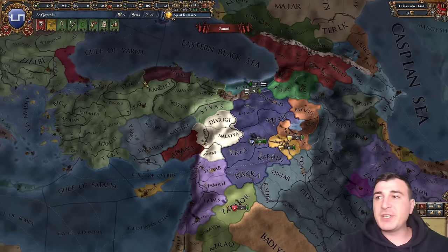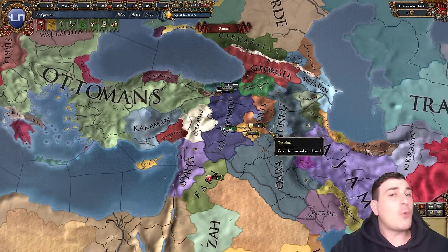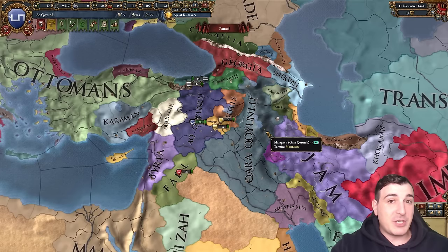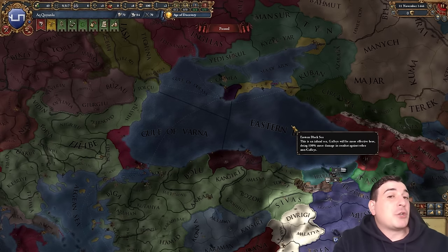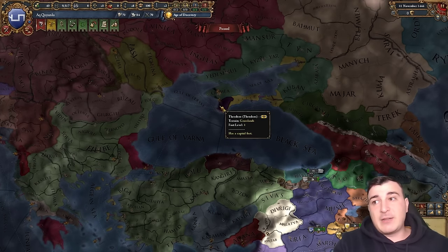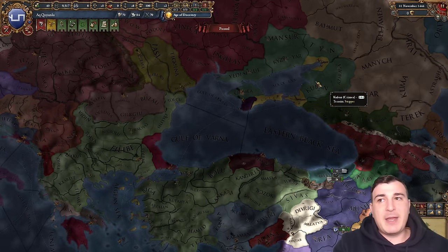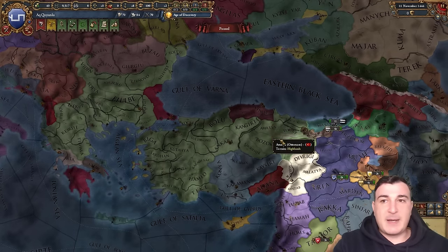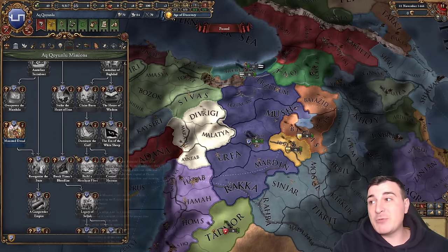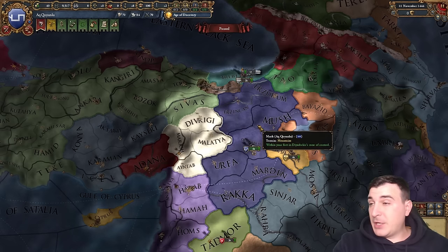The easiest way to form the Seljuk Empire would be as Kara Koyunlu, so we're taking the hard way and forming it as Aq Qoyunlu — the White Sheep. Both are Turkmen tribes: Aq Qoyunlu means White Sheep, Kara Koyunlu means Black Sheep. Kara also means North in old Turkic — that's why the Black Sea is called so, from Turkish 'Karadeniz.' Aq Qoyunlu has received a lot of flavor in the King of Kings DLC including a brand new mission tree and the ability to restore the Sultanate of Rum, which automatically becomes the Seljuk Empire.